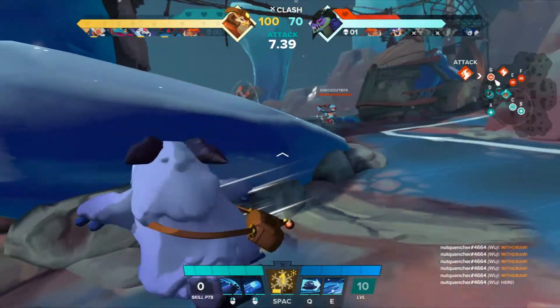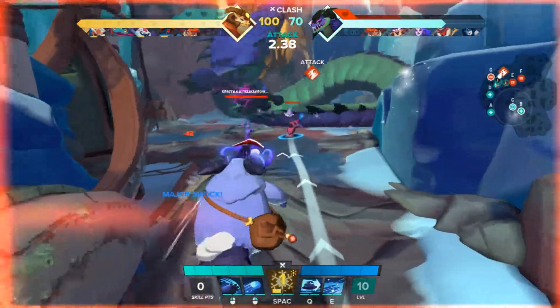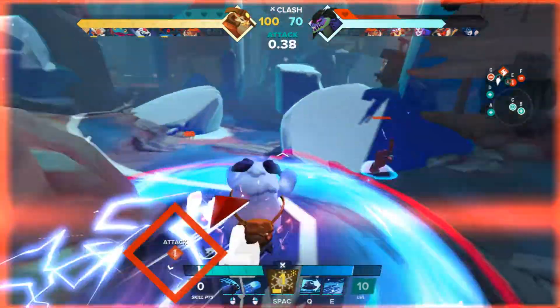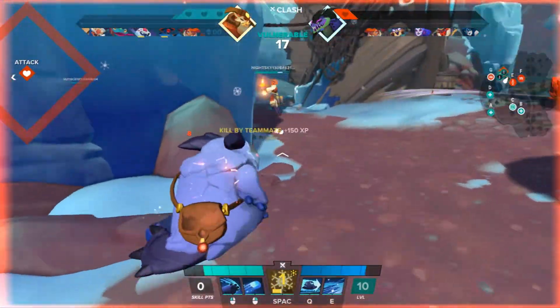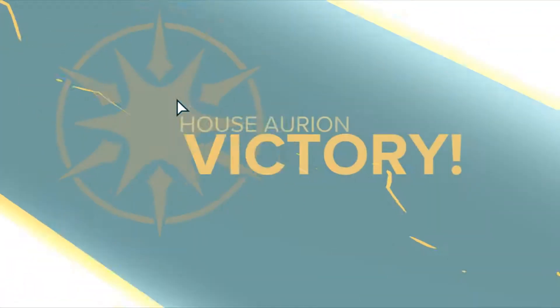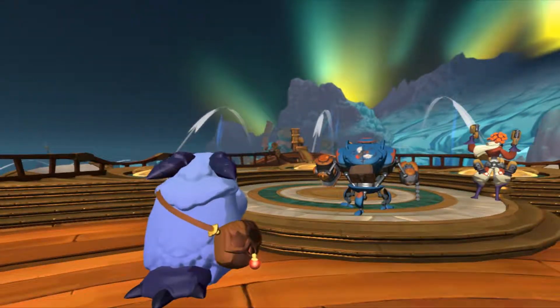His Q ability is his get-out-of-jail-free card, or in this build it acts as another powerful crowd control. His E ability creates a path of frost that speeds up you and your allies, and it freezes and slows enemies. This ability can be quite versatile because it can act as a buff to your team, a means of escape, or as a means of CC.